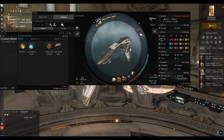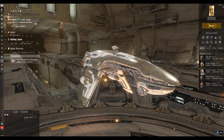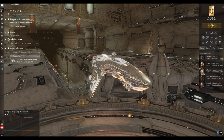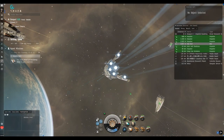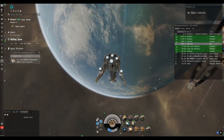When we undock we're going to scan down all three signatures at once — data, relic, and gas — even though the missions come up one at a time. There's a full guide to exploration fits linked below covering ships, implants, modules, skills, where to look for loot, and what to prioritize. That video is one of three of mine linked directly from the CCP website in the academy section. It also covers combat probes — with those you can find ships for hunting, or abandoned drones and other treasures.